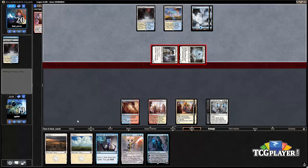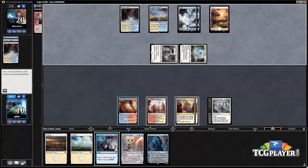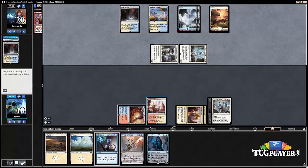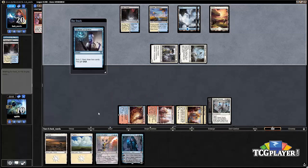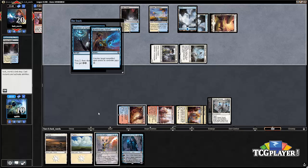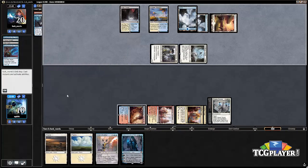We're still holding up Void Shatter, and now that our opponent is passing, we want to go for Glimmer of Genius. Our opponent could have Spell Queller or even Avacyn mana available, but instead it's a Revolutionary Rebuff, so there were a lot of options there.